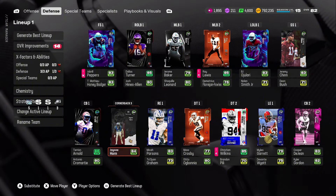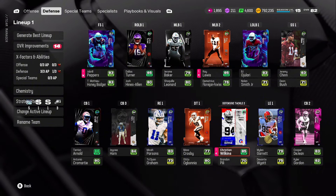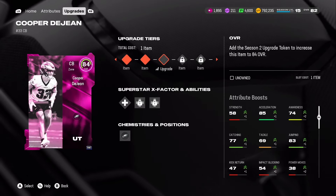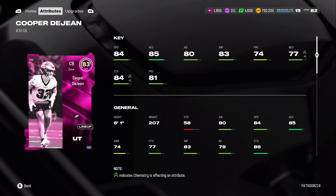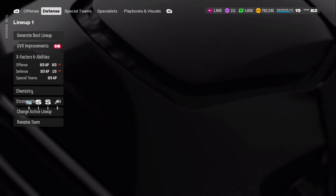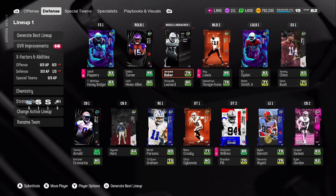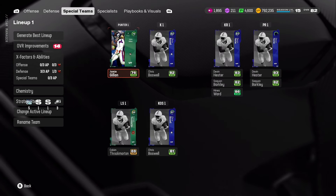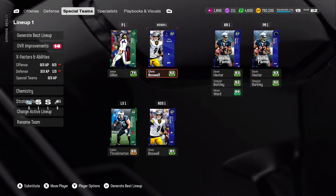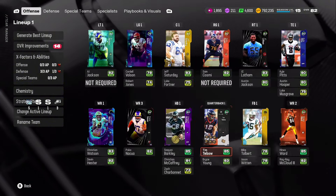We also have Max Crosby, Christian Wilkins, Micah Parsons, and Myles Garrett as our defensive ends. As for corners, Tariq Woolen at 85 speed is still pretty solid, JC Horn with 85 speed as well, and Cooper DeJean. He's at 83 overall and I want to get him up to his maxed-out 89. He's currently 84 speed with 83 zone, so he's still pretty solid. Hopefully we can upgrade him pretty soon.